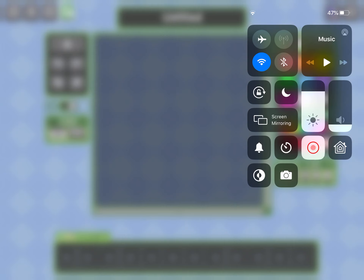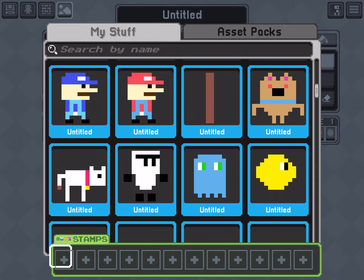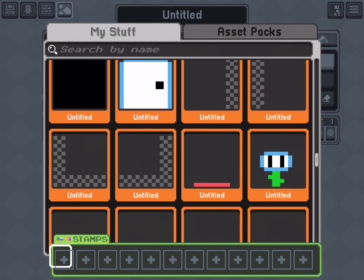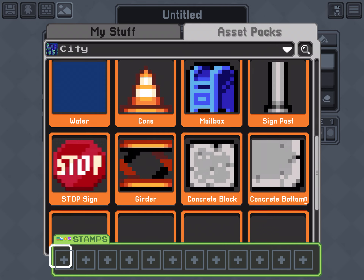Hi, hello again! Today we'll be giving you tips on backgrounds. Down here where it says stamps, you can choose anything you've ever made — like any character, any art. You can also get set packs.